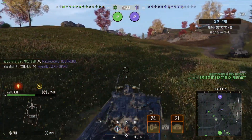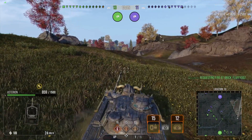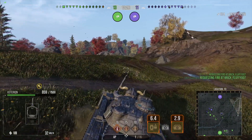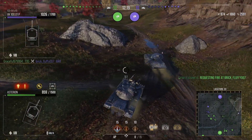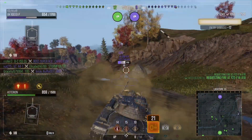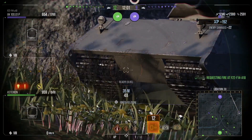You do get 1,500 hit points — that's about average. Your mobility does really suck at 35 forward, 14 reverse, with a terrible horsepower-per-ton of 11.07. Your view range is 380, but if you put 1.0 rations and Situation Awareness on this tank, you can get your view range up to 442, so you can actually start spotting for yourself. Penetration is 218 on your standard, 282 on premium, and 60 on high explosive. You do 360 damage per shot.